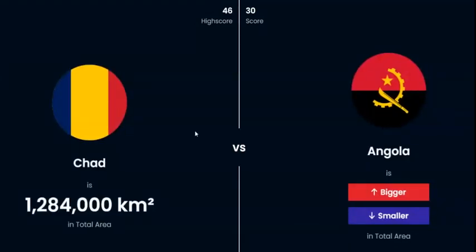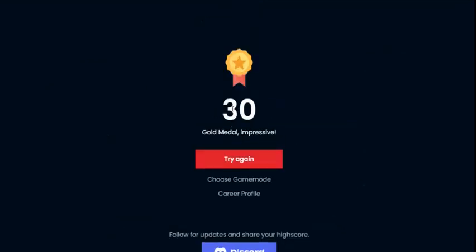Chad and Angola — they're both such big countries, this could be the one we lose it on. Do I think Angola is bigger or smaller than 1.2 million? I'm going to say Angola is slightly bigger. They were both 1.2 million but Angola was just a little bit smaller. Well, 30 is not bad. Clearly I should take my time just a little bit more, but thanks for watching. I hope you liked this. Did you do better than I did? Did you get that last one? Let me know — subscribe!